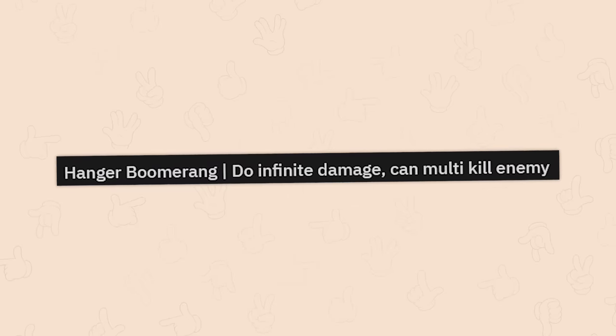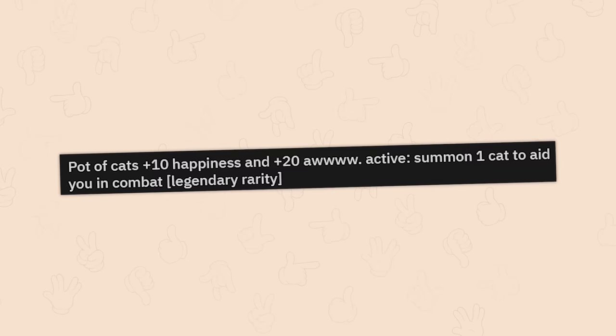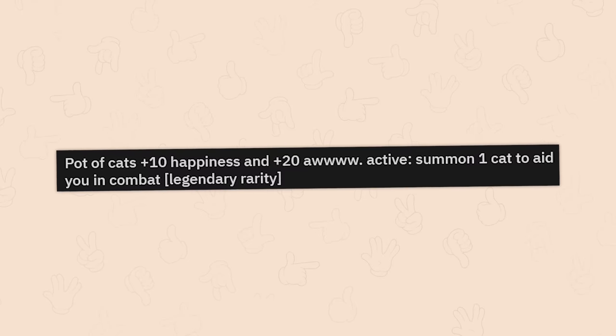Hangar boomerang. Does infinite damage. Can multi-kill enemy. This seems overpowered. Pot of cats. Plus 10 happiness. And plus 20 aww.